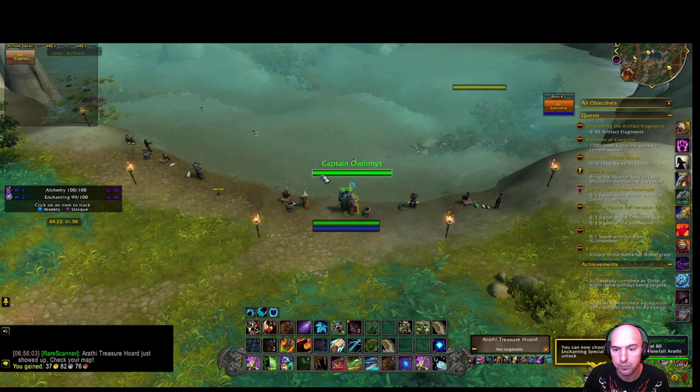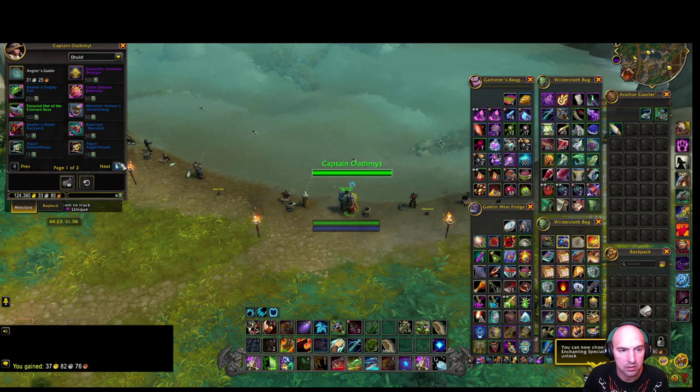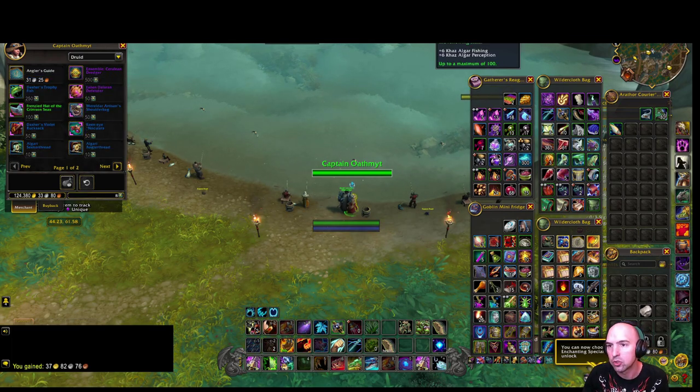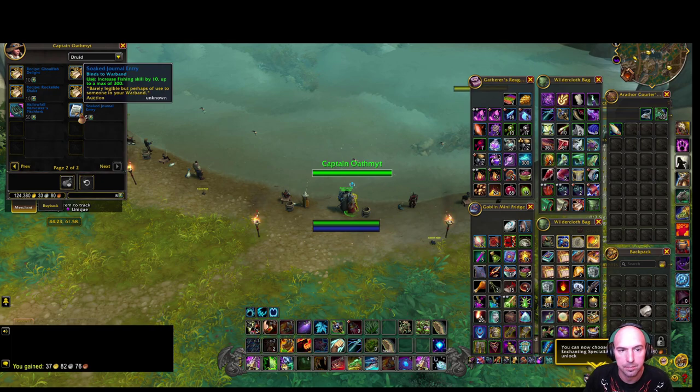Those Derby marks can be used for quite a bit of things like transmogs and recipes for fishing. They also have fishing pools — Seeker Thread and Angular Thread — and doing those increases your fishing skill by one each, for a total of a hundred. Very nice.